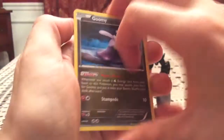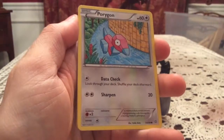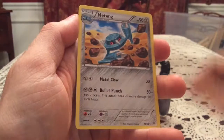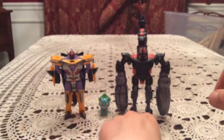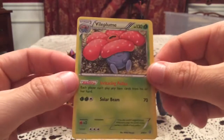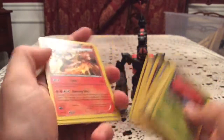Ancient Origins started with Goomy, then Beldumb, Unown, Porygon, Spinarak, Ariados, Sableye Spirit Link, and a Maractus reverse — just a common Oddish. I'm only missing Virizion so that's a duplicate. Our final rare is Vileplume, a non-holo. Not bad overall — nothing too amazing, but two holos out of three packs with Blaziken and Gigalith is nice.